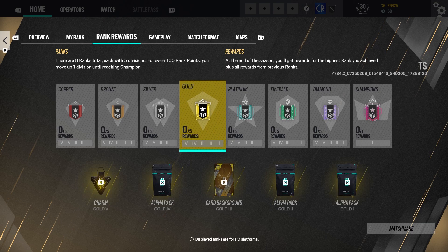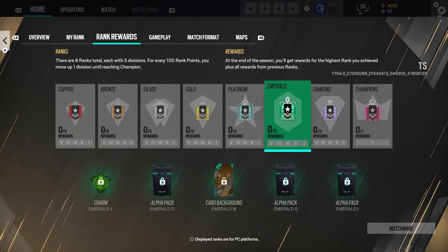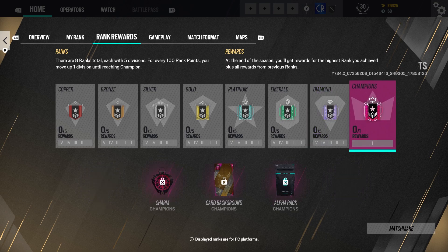Every rank's rewards are the same: one charm, three alpha packs, and a player background. However, Champion is a little bit different — you will get a charm, a background, and a single alpha pack if you're able to attain the Champion rank. You'll also notice there are no divisions within that rank; you just get there and you are a Champion.